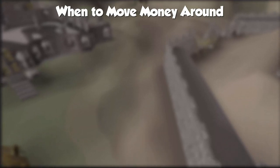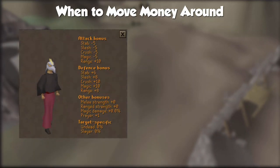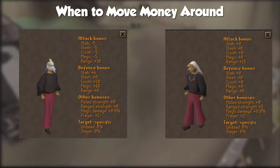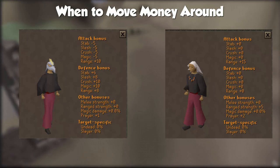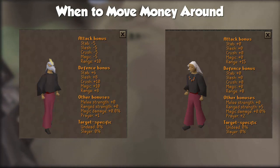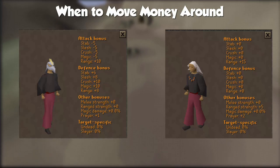If you can justify the money you could potentially lose from selling off an intermediate piece of gear, then go ahead and sell it. In my case, selling off the Armadale Helmet to get an Anguish is something I can absolutely justify, because there's a huge DPS increase going from a Glory to an Anguish rather than going from a Dhide Coif to an Armadale Helm. I hope this explains the thought process a little better when it comes to rearranging your assets and your money in terms of gear.